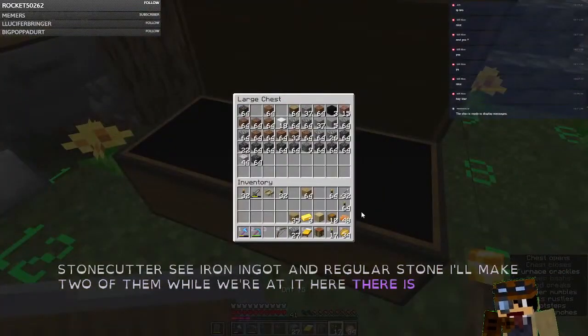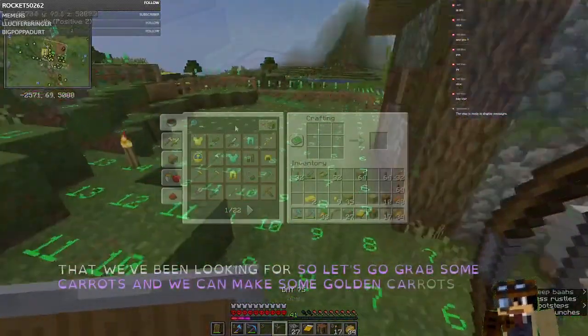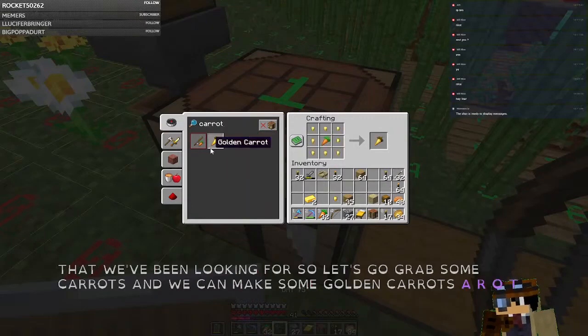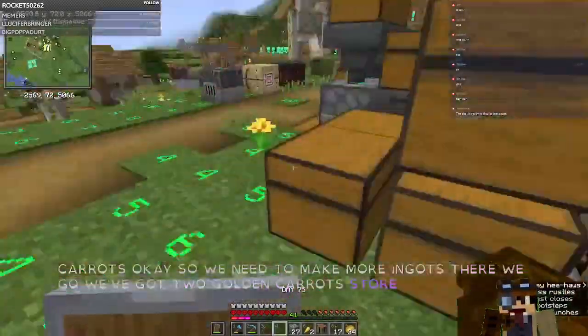There is our gold that we've been looking for. So let's go grab some carrots and we can make some golden carrots. We need to make more ingots. We've got two golden carrots — we'll store those there for now.